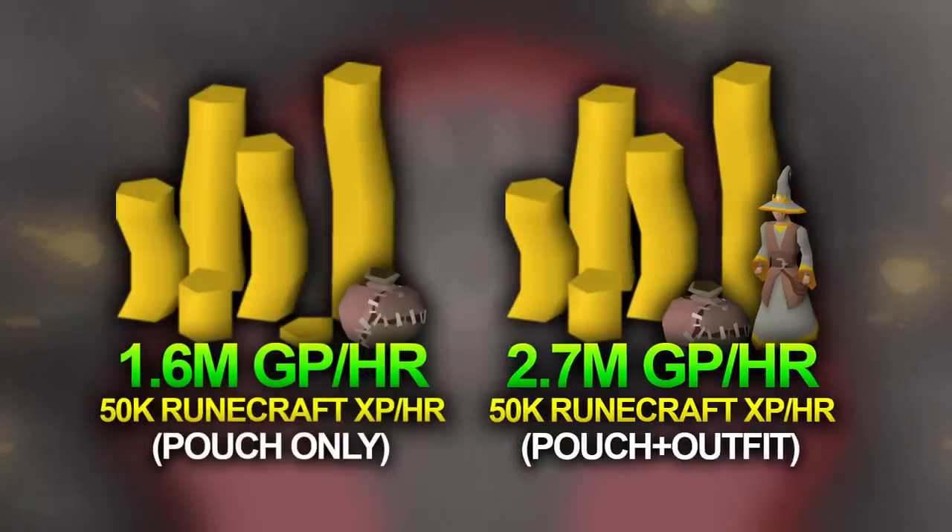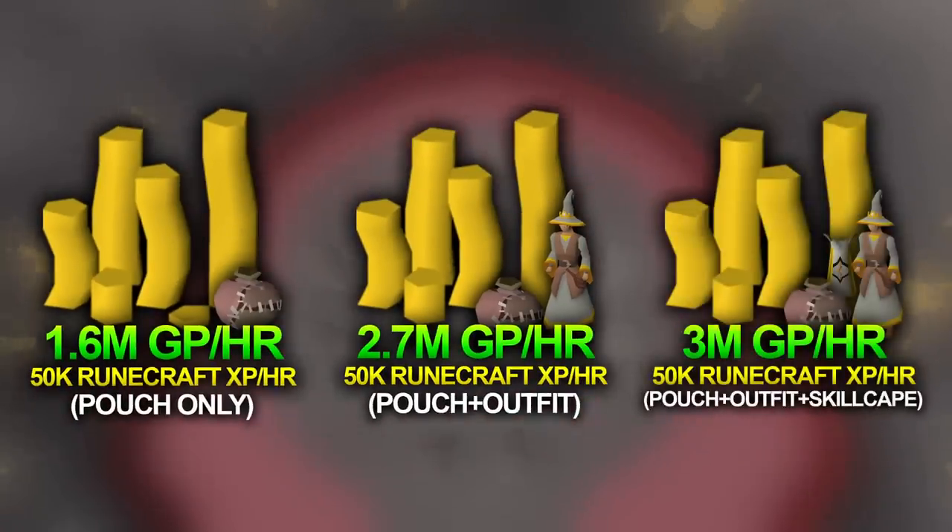Without the outfit, your profit is almost halved. With the Runecrafting skill cape, which removes the need to repair your pouches, your profit can reach almost 3 mil an hour with good clicks.